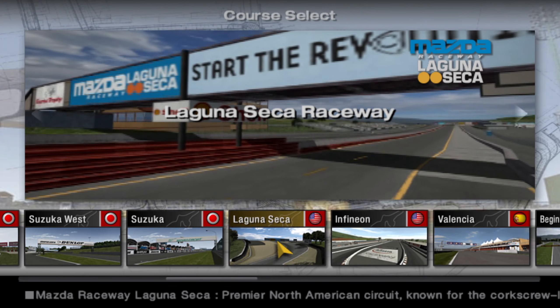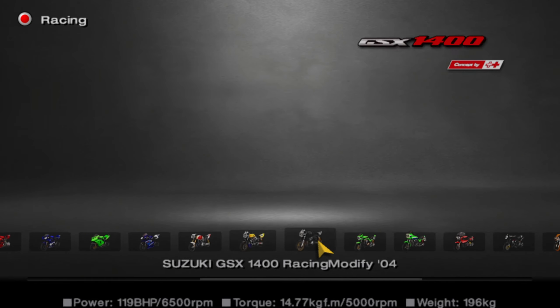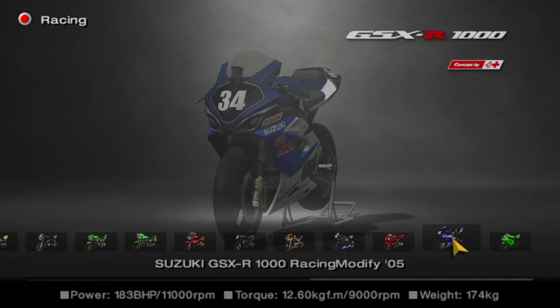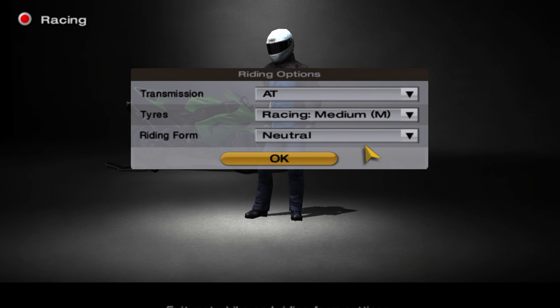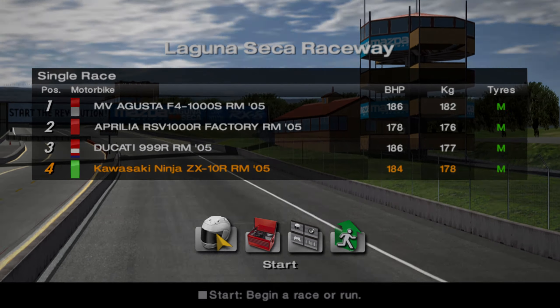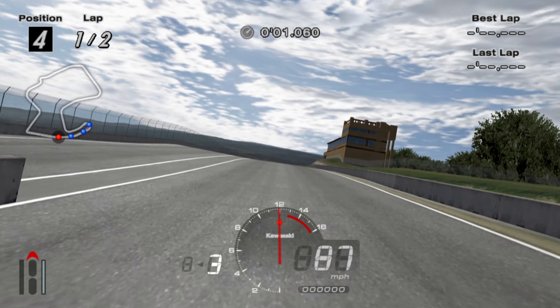Let's go to the Nürburgring and get the fastest one we can find. Oh, we can even choose — look at that — the riding position. Neutral, lean out. He literally just turned around to show me the back of his suit — that's really weird. Here we go — four motorbikes, just two laps.